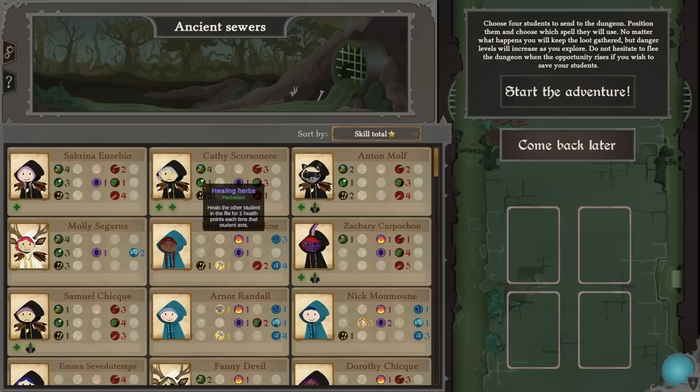Courageous has insect swarm, beast magic — before combat this student has a four percent chance of paralyzing for one round and weakening all enemies in the same file by one point. Heals other students in the file for one health point each time that student acts. An offensive spell that inflicts two damage on the closest enemy, gaining two power after each attack. Also increases all mana and gold gains in the dungeon by 10 percent.